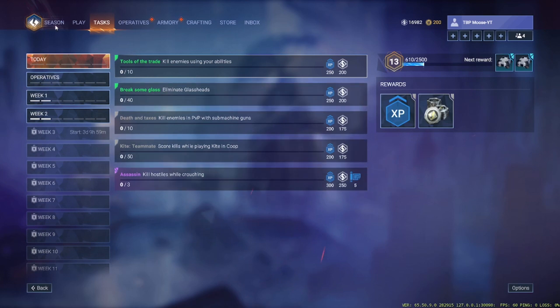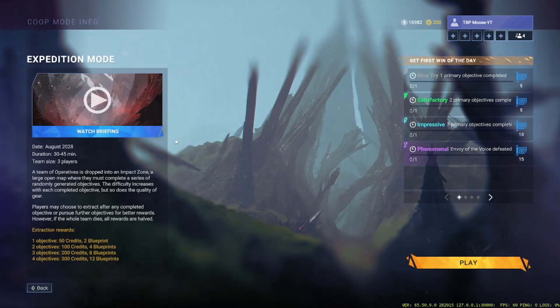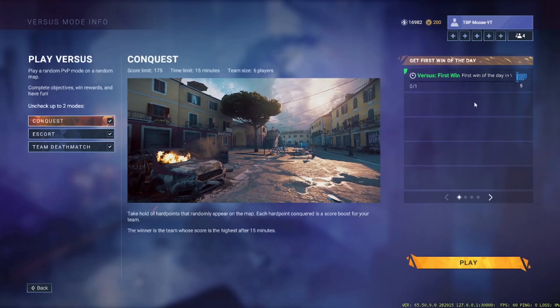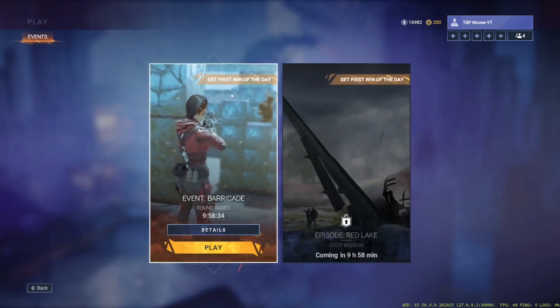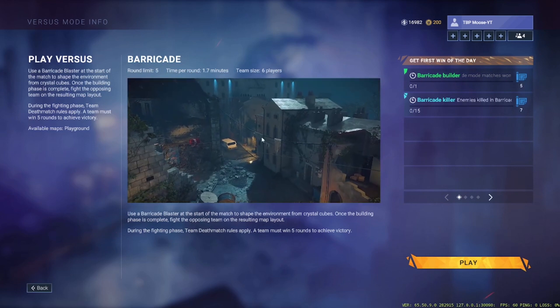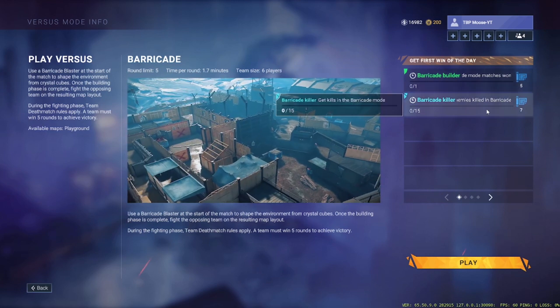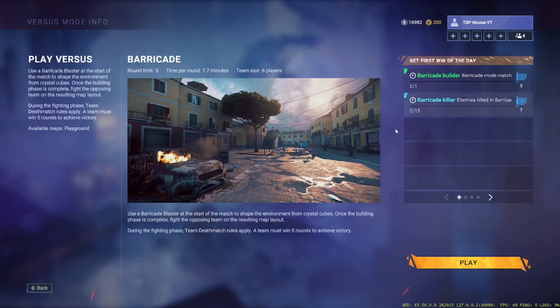On top of that, if you go to Play and click Expedition, you get blueprints for the first one of the day on every single mode. Versus — get your first win of the day for five more blueprints. And if you go to Weekly Events, there's a mode where you get blueprints for your first win of the day. It looks like you have to win one and then kill 15 people while playing that game mode — that's another 12 blueprints right there.